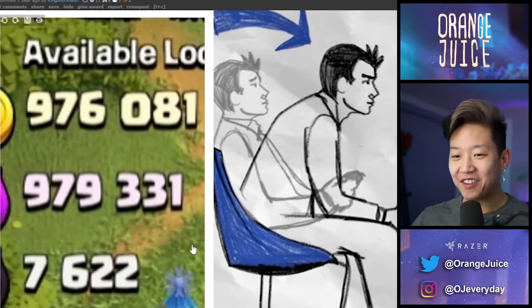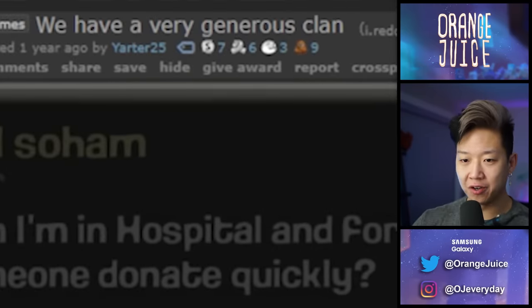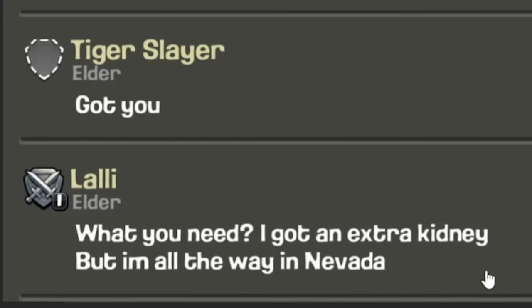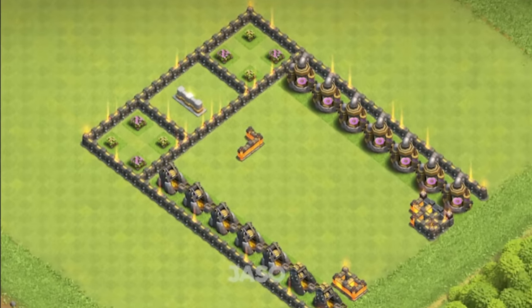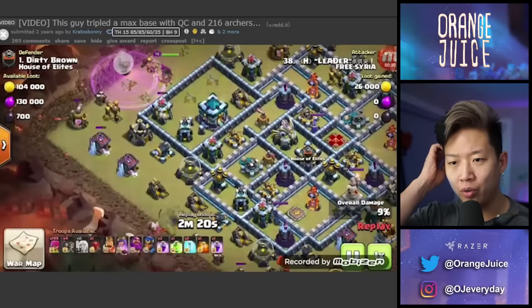This is me when I'm looting and watching Netflix — pause the show, I have something important to do for the next two minutes. We have a very generous clan: 'I'm in the hospital, I forgot to attack, can someone donate?' 'Got you, what do you need — a kidney?' I'm in Nevada. What I loved about Clash of Clans — I'm back on Reddit — I've known some of the leaders and co-leaders for over ten years now; it's really cool.